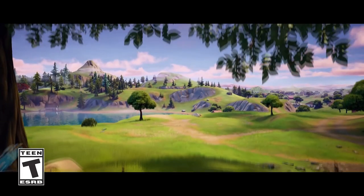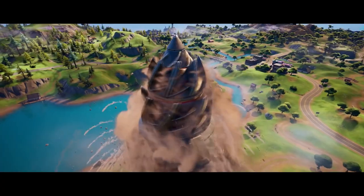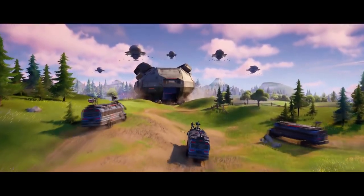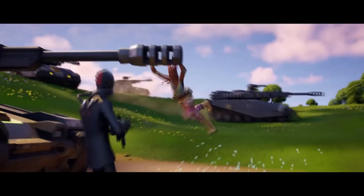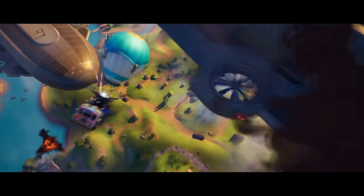Fortnite Chapter 3 Season 2 has just dropped, and it comes with a lot of controversy. The biggest news is that Fortnite has completely wiped out and deleted building. If you load up into a game of Fortnite — solo, squads, or duos — you will not be able to build. The game has completely removed building, and now the only thing you can do is fight with your guns, with some new mechanics like super jump, slide, and fast sprinting, plus new vehicles like tanks and helicopters.